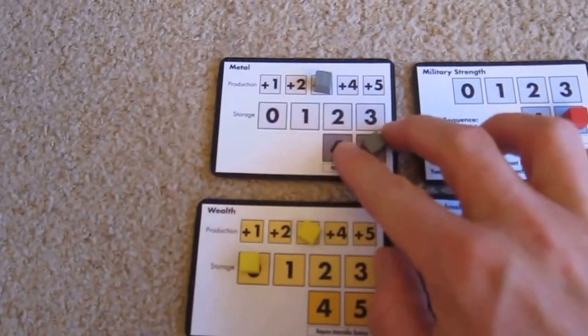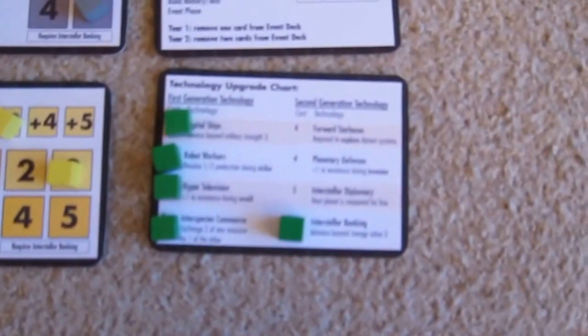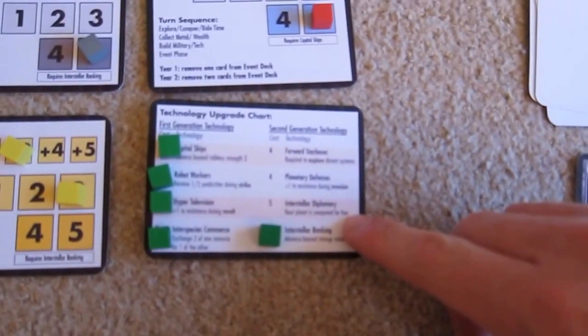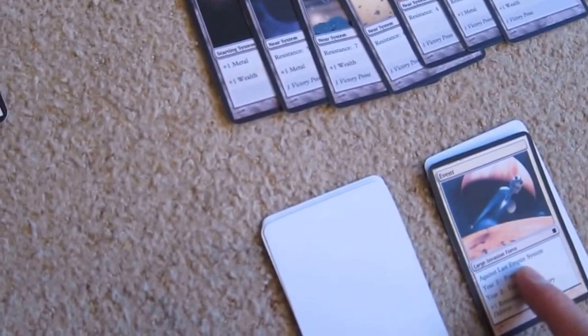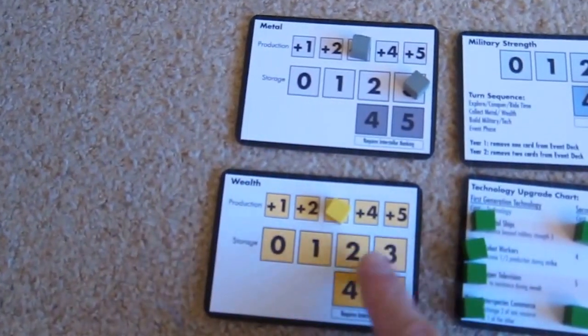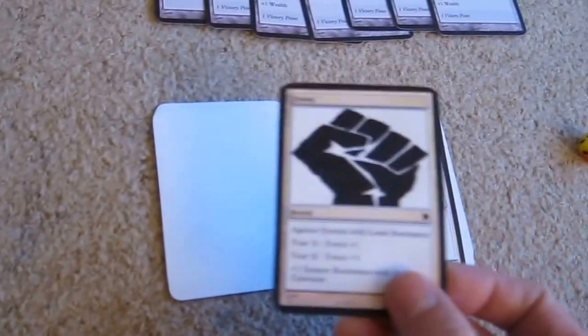Income: metal up by three, maxed out; wealth up by three. I'll convert two metal for one wealth, then buy Forward Star Bases for four — all of our wealth. So I can now explore the distant systems. The next event is a revolt. We do have Hyper Television which is plus one during a revolt. In year two the force is plus three, and it's the system with least resistance — Tau Ceti with four. So it's fairly likely we're going to lose Tau Ceti. Five plus the three is eight — four plus Hyper Television is five — we lose Tau Ceti. Luckily that doesn't lose us any production, but it loses us a victory point, which is quite annoying.